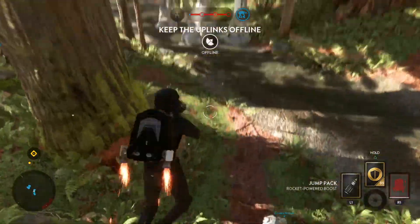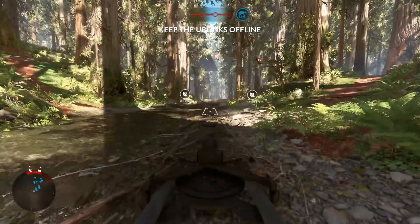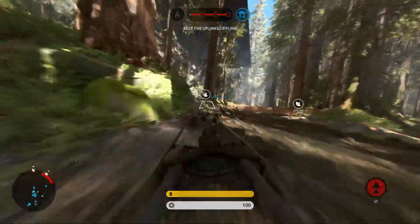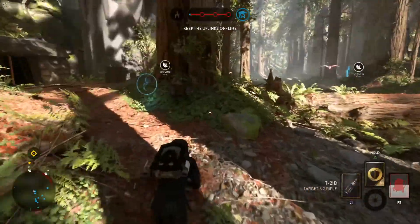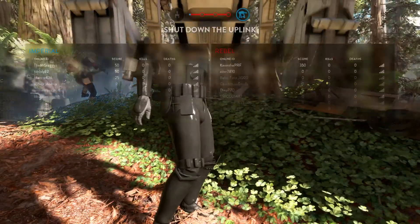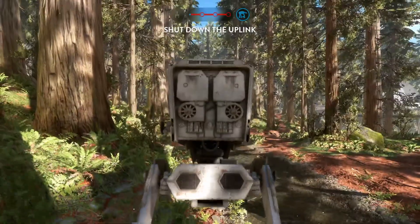Intelligence indicates the rebels intend to call in bomber support to threaten our AT-ATs. Keep those rebels away from the uplink stations. The uplink station has been taken over by the rebels. We must deactivate it in order to stop a Y-Wing attack.